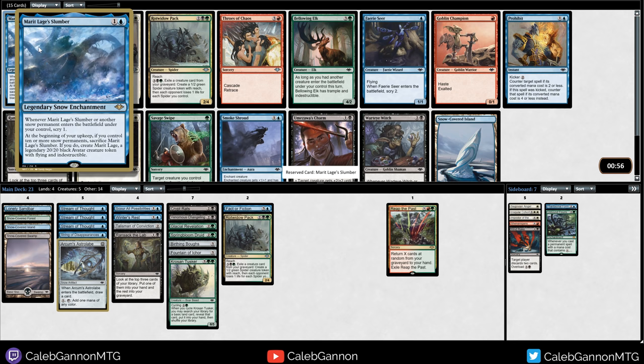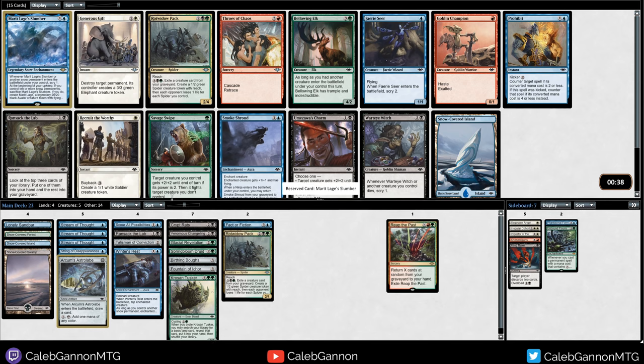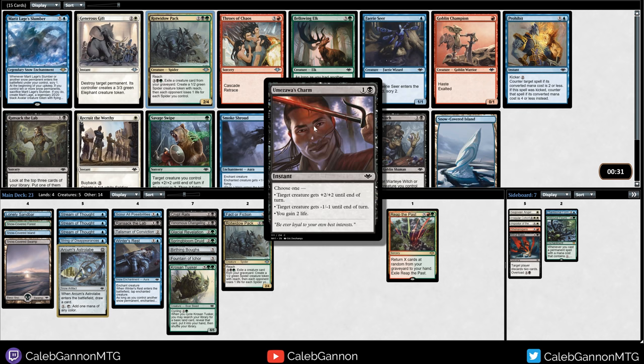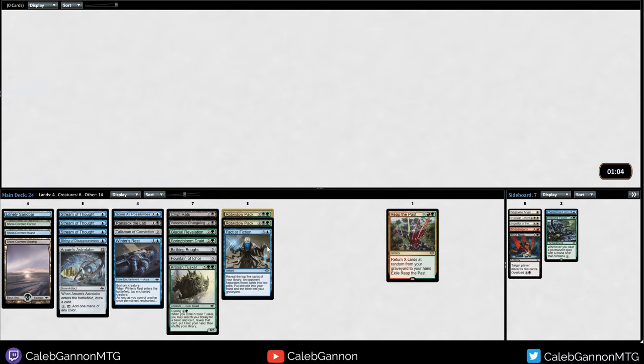Marit Lage's Slumber - lands the battlefield, scry one, and you need ten snow permanents. I have one, two, three, four, five - probably not taking that. I like either Rot Widow Pack, Prohibit, or another Snow-Covered Island. Umazawa's Charm is okay, but I kind of like Rot Widow Pack. This card is a very, very good win condition. Our mana is a little sketchy, but I don't love counterspells - I'll take the Rot Widow. This just blocks so many different creatures.